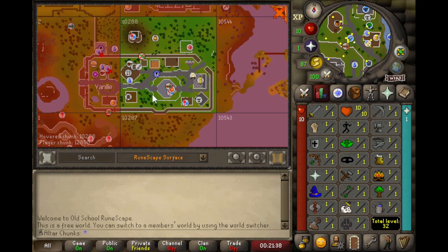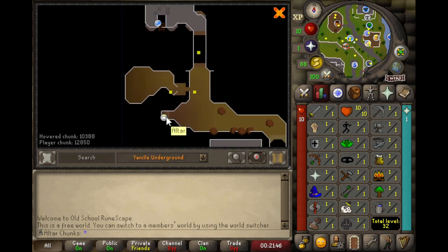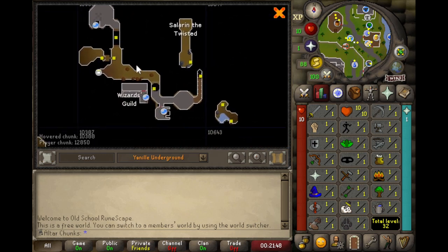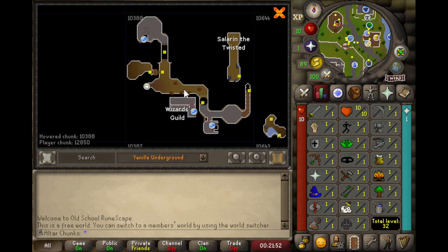If we take a look at the Agility dungeon chunk, there's actually no prayer altar on the surface level. But the reason I'm including this chunk is if we go over to the agility dungeon, you can see there is an altar right here and it covers this entire chunk of the dungeon. So the way I'm going to play the account is: as long as there's an altar somewhere in that direct chunk, the chunk is completely fair game.